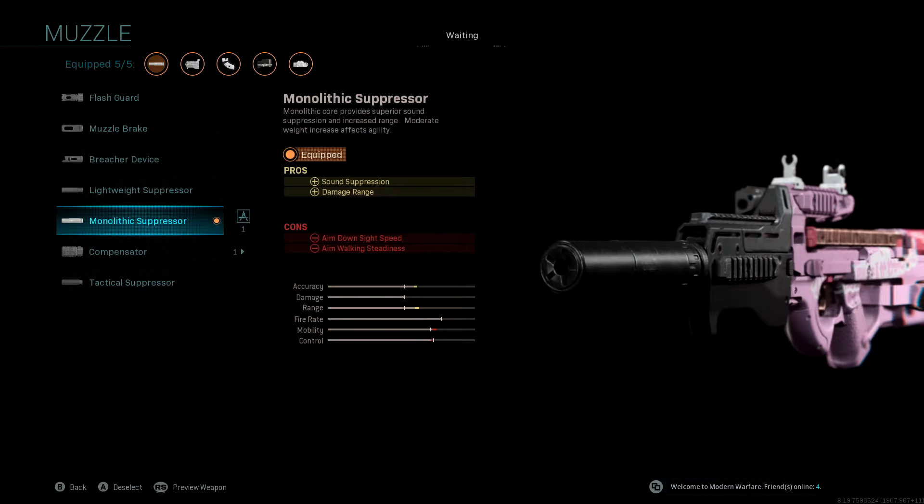Jumping straight into the video — as usual, we are rocking the monolithic suppressor on the muzzle. If you've watched any of my class setup videos, you'll know that I always rock the monolithic suppressor. It takes you off the radar, increases your damage range — it's just a win-win all round.